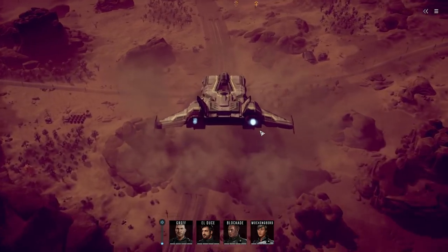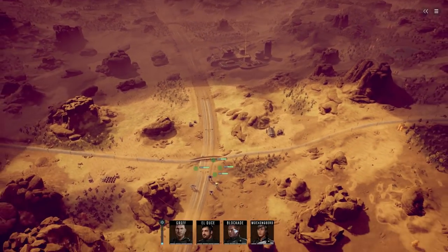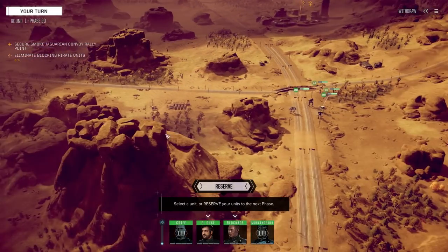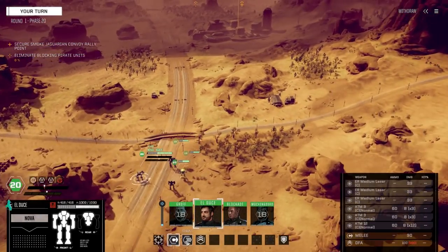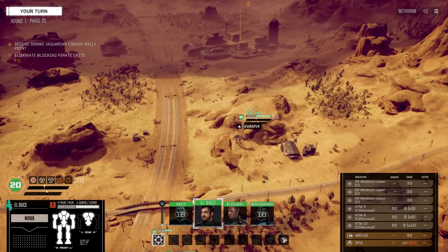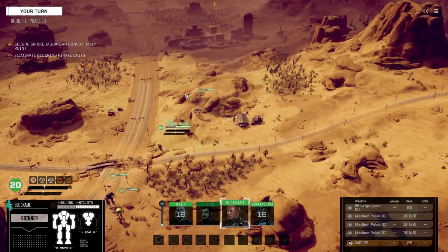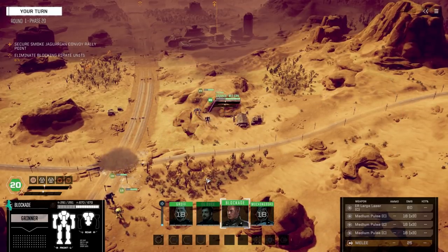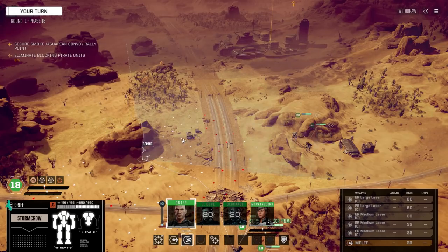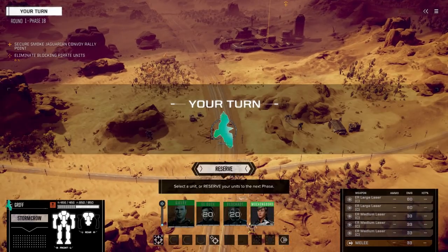Okay, here we go — escort mission. Looks like they've got guys between us and where we're going. We were just right here — who fights over it? Let's get into a position where we can be protected. I think these new loadouts, just dropping an ER medium for most of these mechs, isn't going to harm our firepower since we were having to turn a lot of things off anyway.